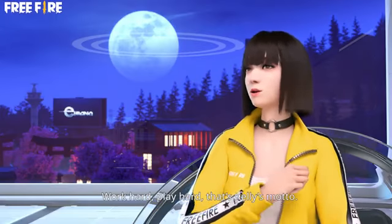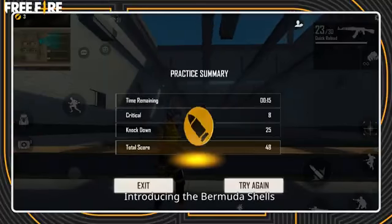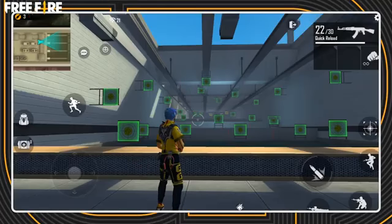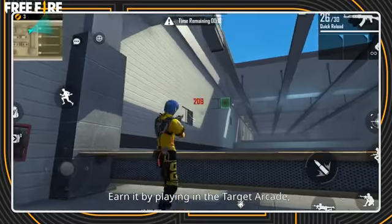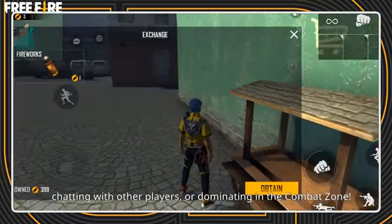That's Kelly's motto! And here's more upgrades to the Training Grounds to reflect that! Introducing Bermuda Shells! Earn them by playing in the Target Arcade, chatting with other players, or dominating in the Combat Zone.